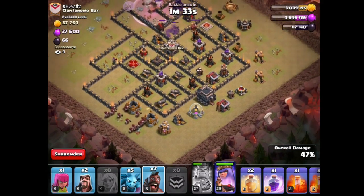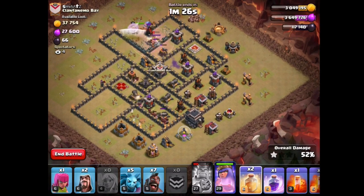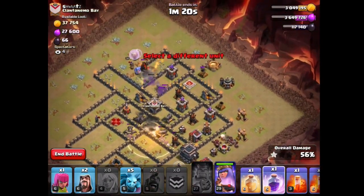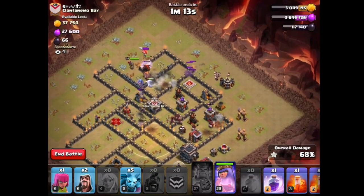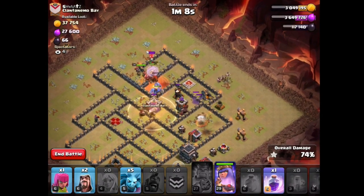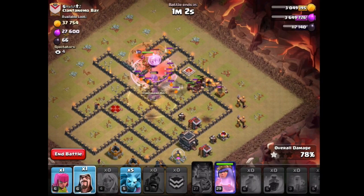I am saving some hawks as planned. Lava Hound is out now, so the queen is going to have to deal with that, but it is all good. First heal spell goes down right here. Sending in more hawks from the bottom as planned. Second heal spell is going down in the core — looks like I healed up a grand total of three hawks there. Enraging everything over there, and that should pretty much be the triple guys — a little bit hectic but able to pull it off.